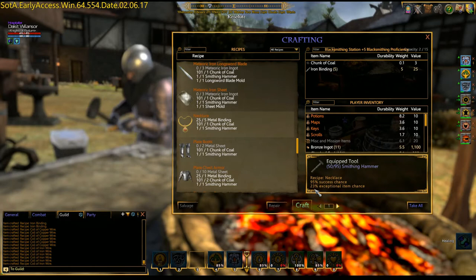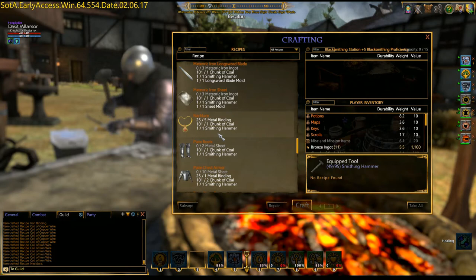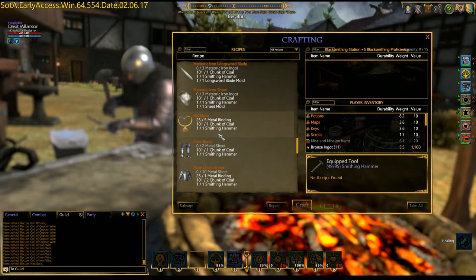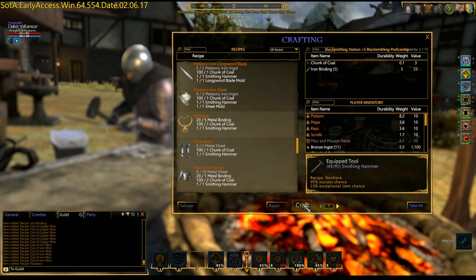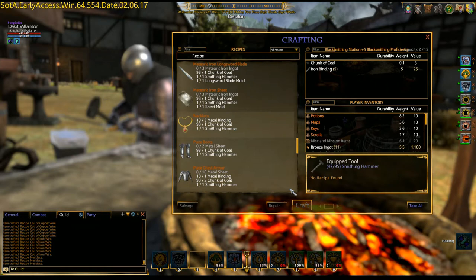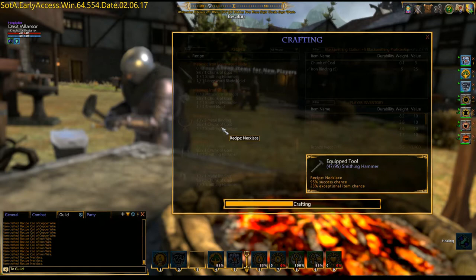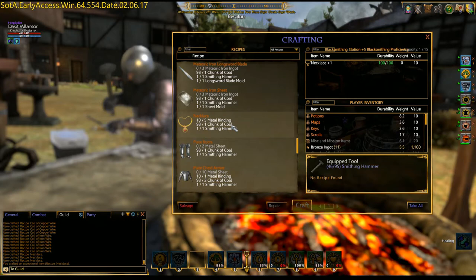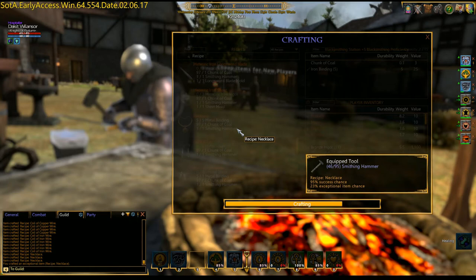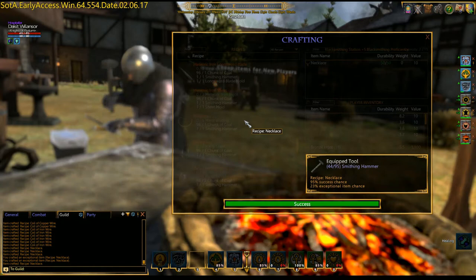We're going to build necklaces — we can get plus one on these, so we're going to build them one at a time. Let's see if we get lucky. You can take and then click, or just double click, and craft again. I will probably put gems in these. You can't masterwork necklaces or rings, but I will probably enchant them — try and get two enchants in there and a gem, and then I'll probably sell them. Oh, there's a plus one — nice! Something like that I'll keep for myself.